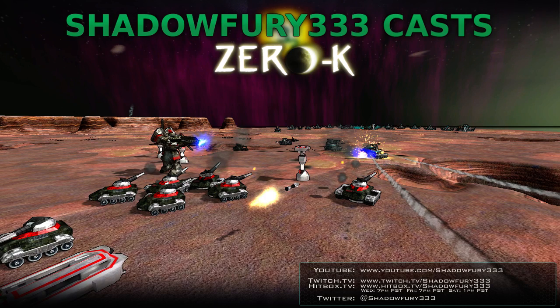Welcome back 0k fans to another exhibition match. This time we're going to have a match between Steel Blue and Yogg-Satoth, and it's going to be on Trojan Hills.